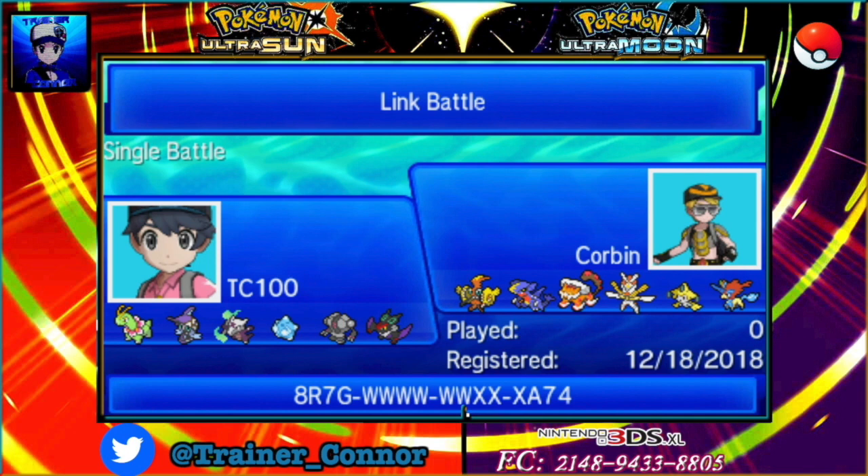My opponent, Corbin, has got a full team of threats — I can't even think of one Pokemon that would be less threatening. But this team rocks and I like it; I'm going to have fun when I face him. I can see a Mega Garchomp as a possible threat, and depending on the set that Kartana has, that could also be a huge threat. But for everything else, I have answers. Let's go ahead and play this thing.